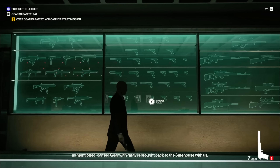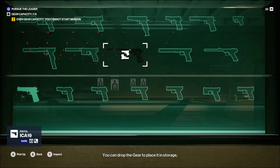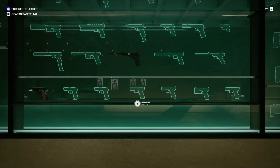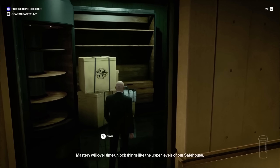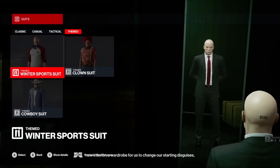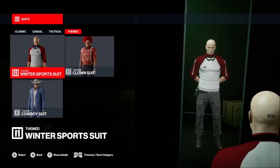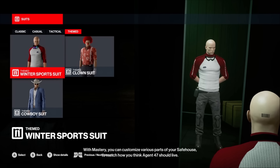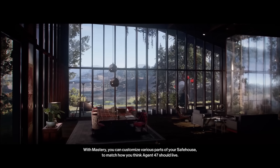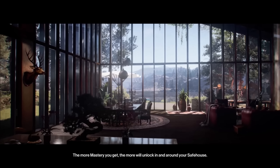When we complete a mission, carried gear with rarity is brought back to the safe house. You can drop the gear into storage or keep it in your inventory for the next mission. We've now gained some mastery. Mastery will over time unlock things like the upper levels of our safe house, new interior, a wardrobe to change starting disguises, a shooting range and more. With mastery you can customize various parts of your safe house to match how you think Agent 47 should live.